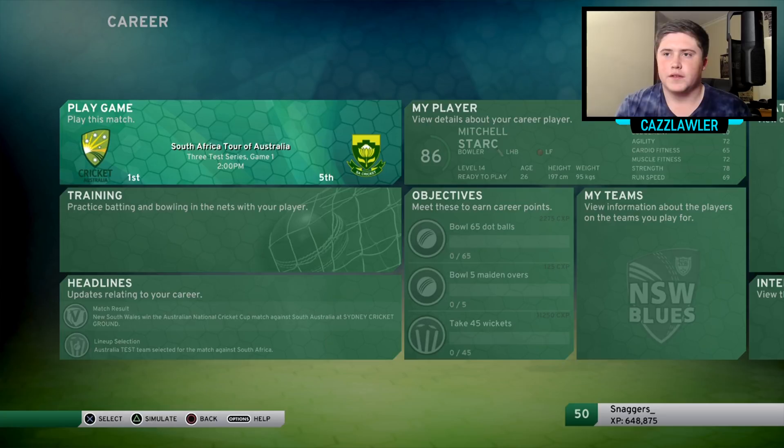I know it's going to be a bit similar to the Gaz career mode going through the same matches, but because we're playing with a different player — a fast bowler rather than a spinner — it's going to be pretty different. In this episode we're starting game one in the test series against South Africa. Not so long ago I downloaded the new kits for South Africa as well, so we'll find out soon. Not much else to say — let's head into game one.